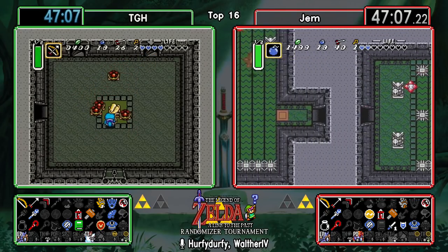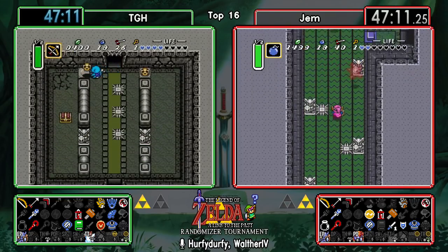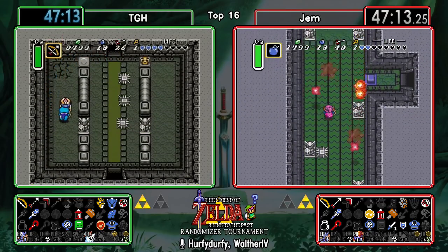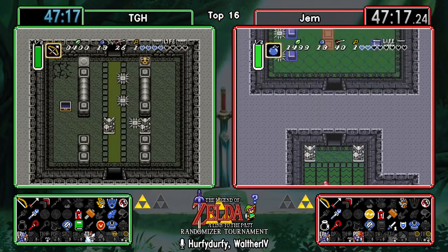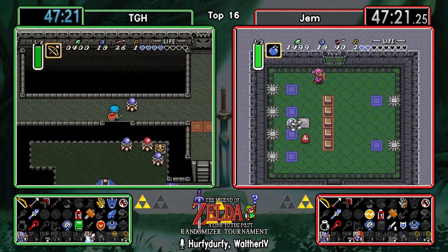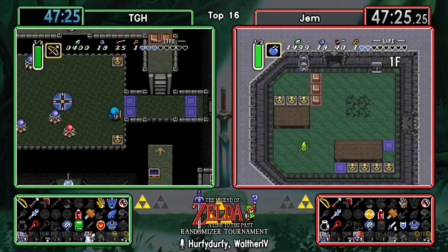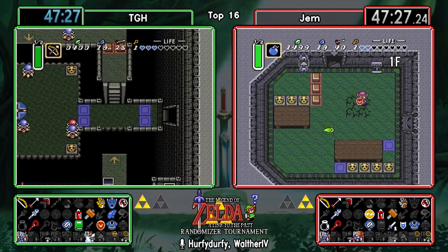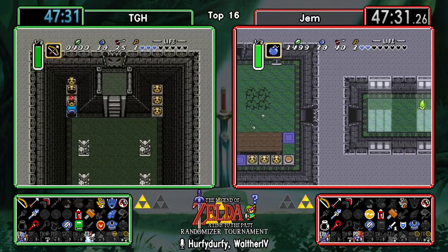Gem already having the Mirror, it's going to be very convenient to find the Flute here, because once you're done you can use the Mirror and activate the Flute straight away. A little bit of an edge over TGH, just as TGH will have the convenience of checking the dark world Death Mountain with the Titan's Mitts already in hand.